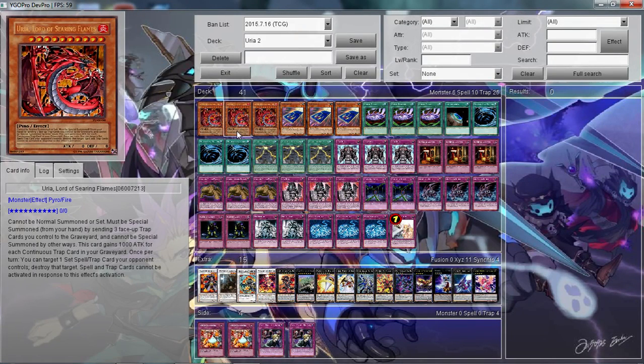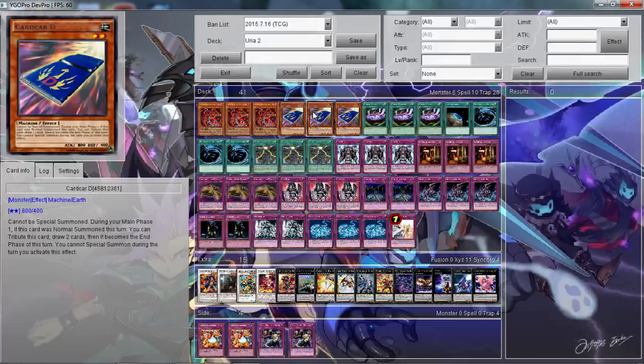Spell and trap cards cannot be activated in response to his effect, so your opponent can't chain Fiendish Chain. If they want to Fiendish Chain him, they have to do it on his summon or at any time between his summon and him using his effect. They can't chain to his effect, which is really nice.